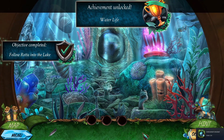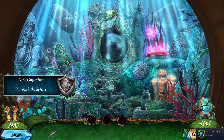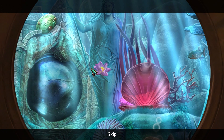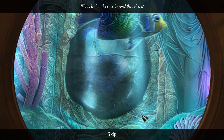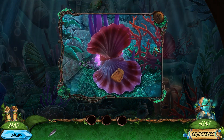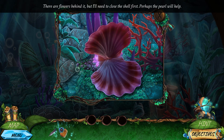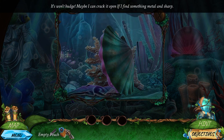Wow. Here's a sphere. What do I do to go through there? The flowers are crucial if I want to pass through the sphere. Wait — I've got to put something in there. What's this?